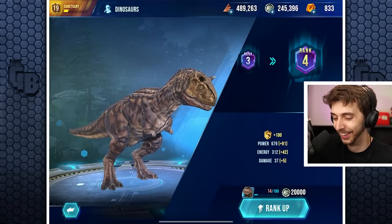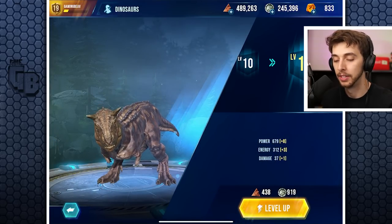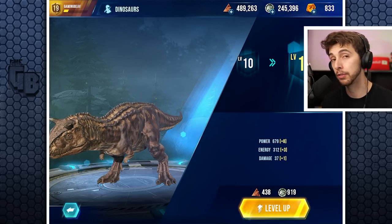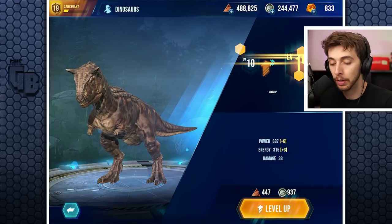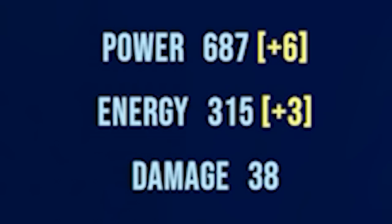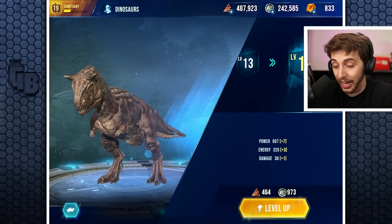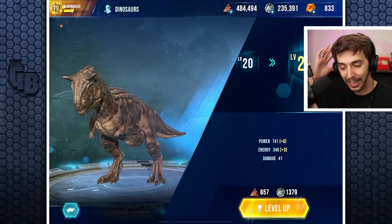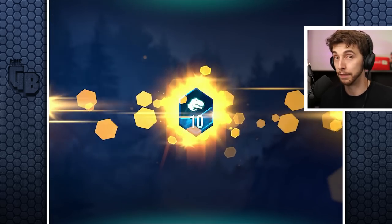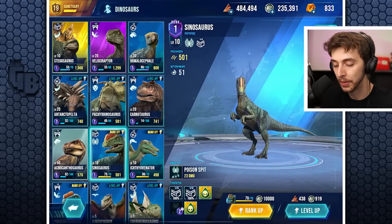The interesting thing with leveling up is it makes no sense. If we level up Carnotaurus: plus eight power, plus three energy, plus one damage - fairly random numbers. But then the next level we don't level up damage, we level up energy, and power goes to six and three. Then four and two, seven three, a bit more damage. I have no idea what these arbitrary levels are - it's interesting though.